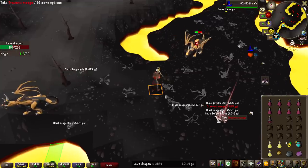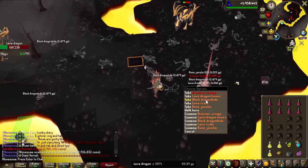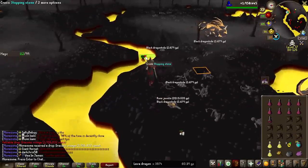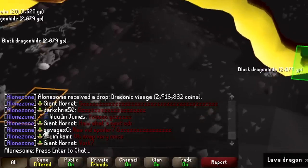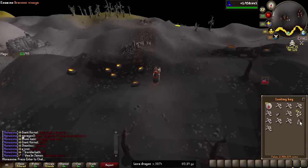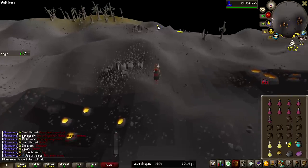Oh my God. No way. 3874 KC — draconic visage on the ground. When you do these grinds and you've spent like 35 hours here, you don't even think they exist at a certain point. Of course, I was super lucky. Look at my clan chat. I guess we're done — that saves a lot of time. I guess we're getting this video out before Desert Treasure 2.